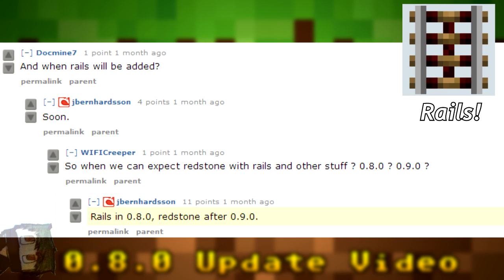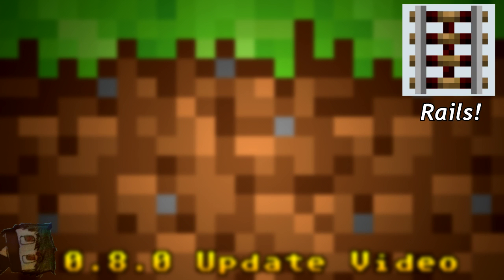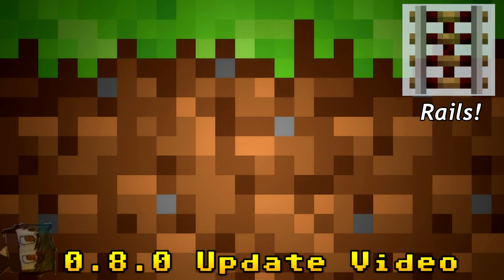So we'll finally have rails in 0.8.0. Since redstone won't be usable until 0.9.0, there will be two types of rails: normal rails and powered rails, somehow created without using redstone. It's interesting how they'll pull that off, but they are going to do it.